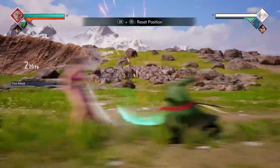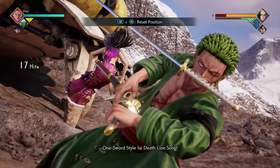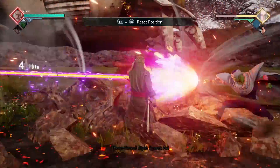For our next combo, we're going to do four light attacks followed by Lion Song. Then you're going to do four more light attacks followed by 3000 Worlds into your assist, and then you're going to finish it off by doing your Lion Song ability.